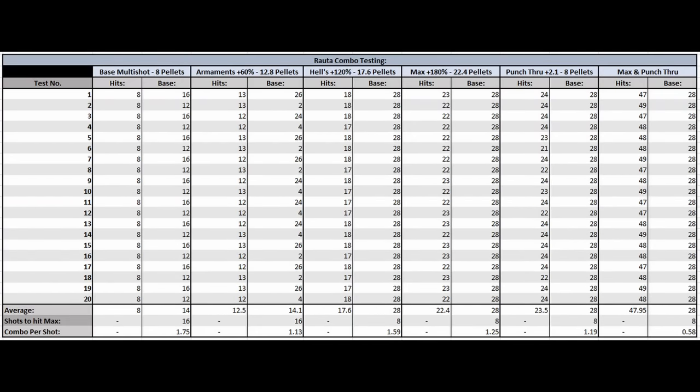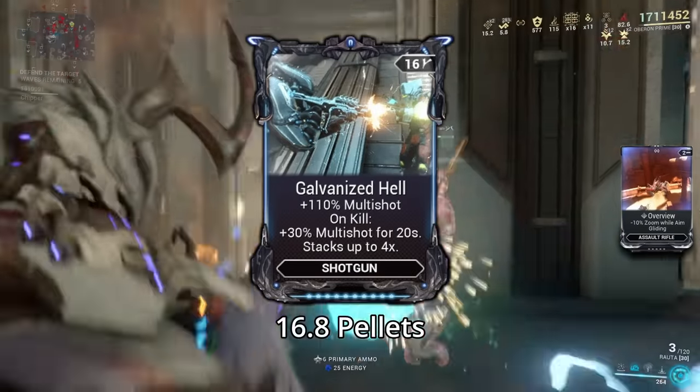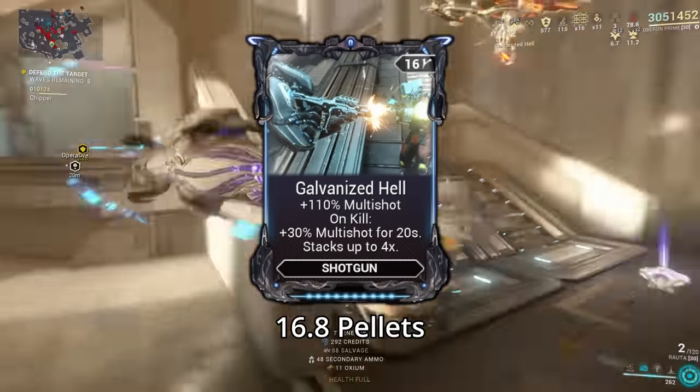From the testing I found that the base stats with 8 pellets usually gets you about 14 combo counter per shot, however this is affected by multishot and punch through. There does seem to be a cap on the amount of melee combo counter you can gain per shot, with it capping out at 28, which means once you go past 100% multishot you're not gaining much benefit. Because of this, Galvanised Hell actually works out quite nicely for you, since it gives you 110% multishot.